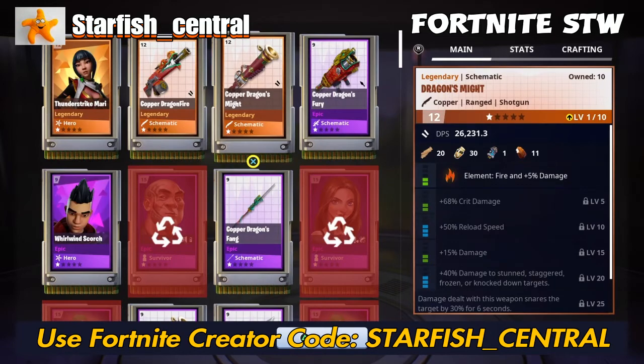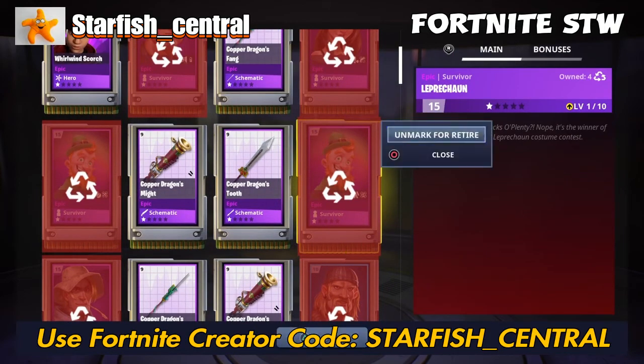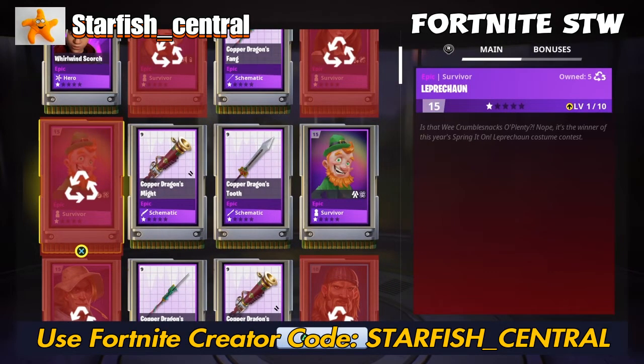Of course with explosive weapons it can only be obsidian or brightcore — you don't get them in shadow shard or sunbeam.